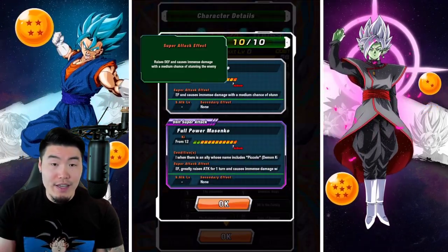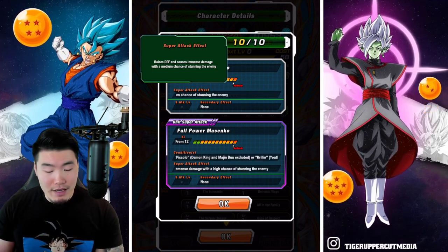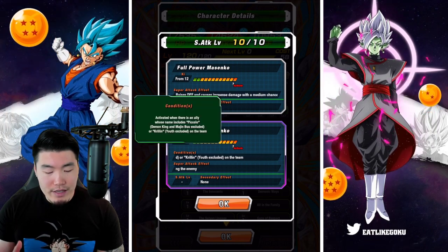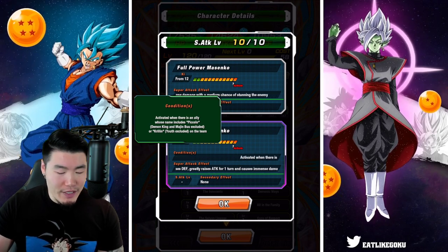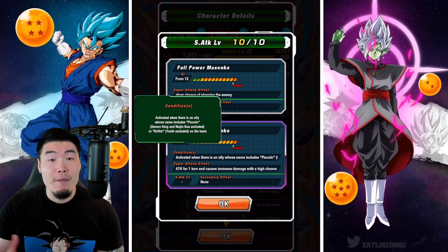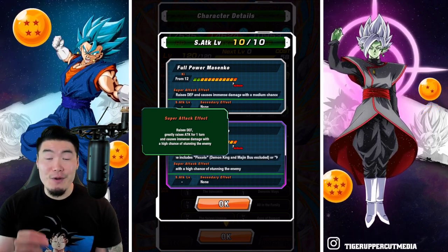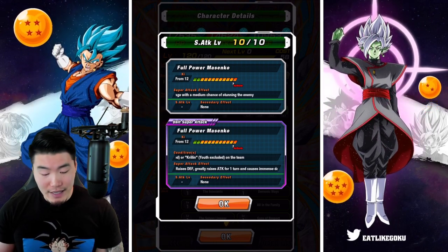The normal super attack raises defense and causes immense damage with a medium chance of stunning the enemy. Then we have the unit super attack, which can be activated when there's an ally whose name includes Piccolo — Demon King and Majin Buu excluded — or Krillin, Youth excluded, on the team. This one raises defense, greatly raises attack for one turn, causes immense damage, with a high chance of stunning the enemy.